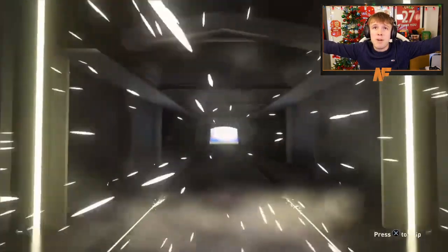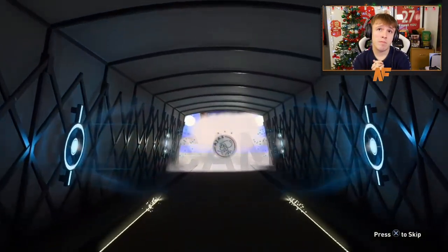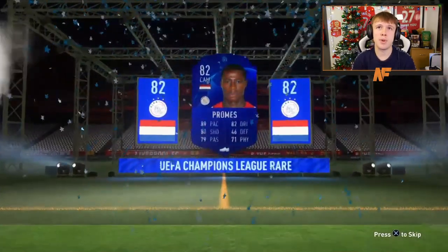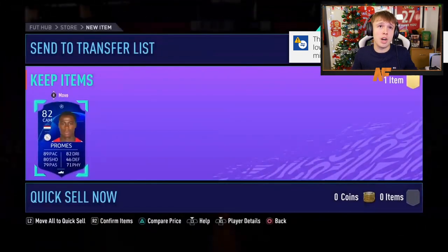Let's get on to his 81 plus UCL upgrade and see if we can get anything good from that. Can we get a walkout here? Maybe this is where we hit the walkout. It's not a walkout — obviously we know it's going to be a boards because it's a UCL card. Quincy Promes — he's actually quite good in-game. For how cheap and low-rated he is, he's actually a very good card. Not too bad. These packs have been awful so far. This is why I don't open Mega Packs, genuinely. What is the point of Mega Packs on this game?